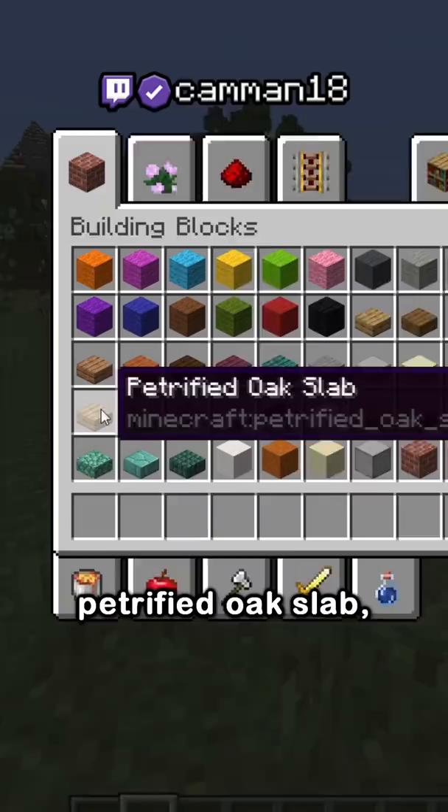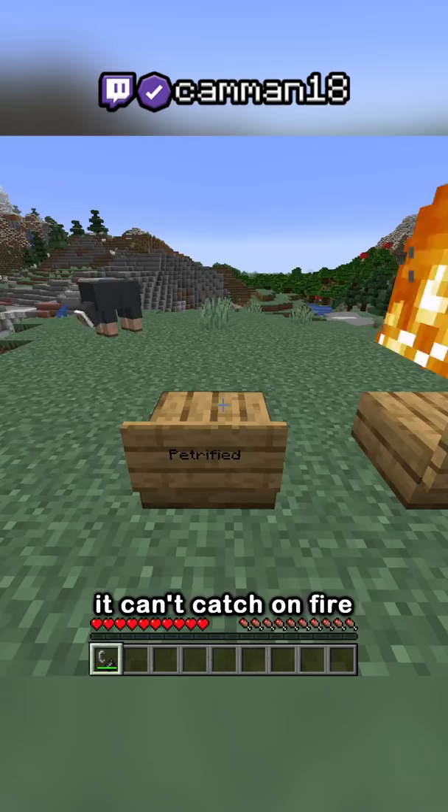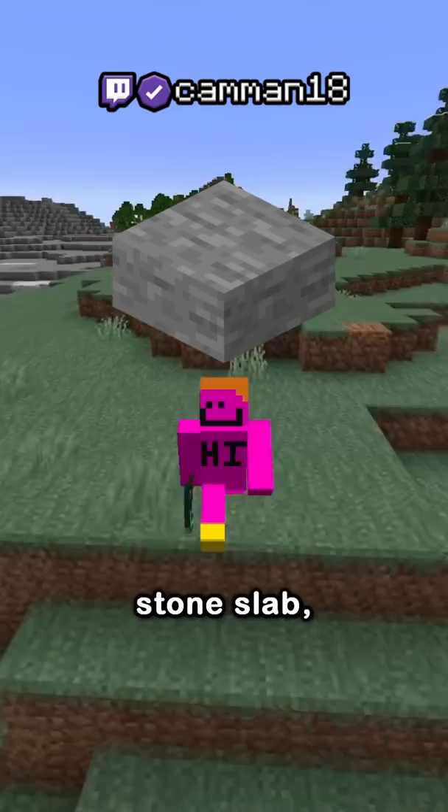There's also the petrified oak slab, which looks like an oak slab and works like an oak slab, but isn't. It can't catch on fire and needs to be broken with a pickaxe, functionally making it a retextured stone slab.